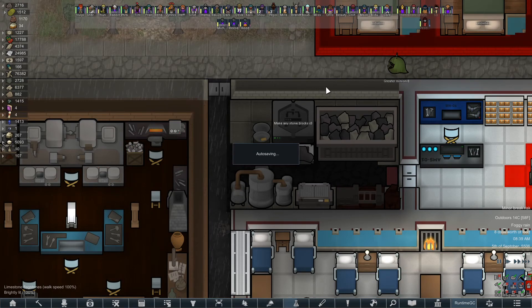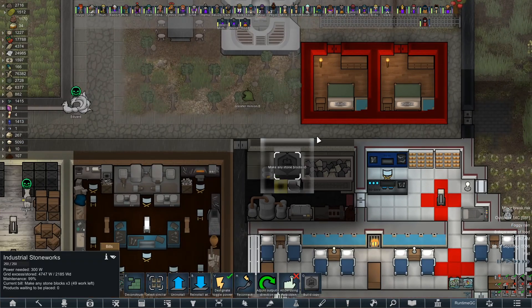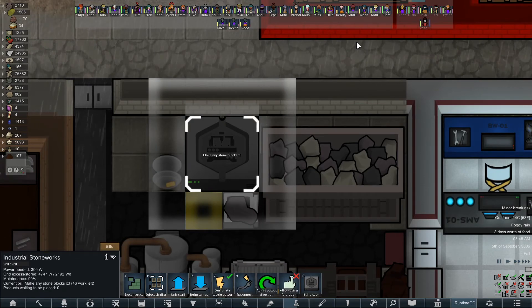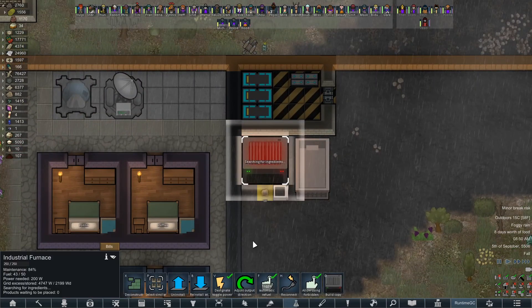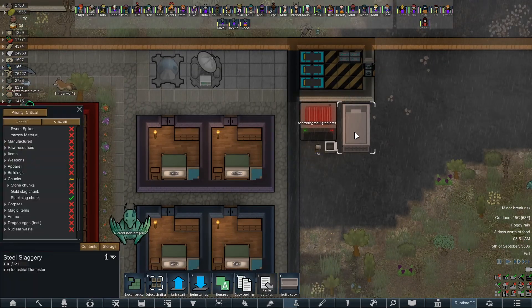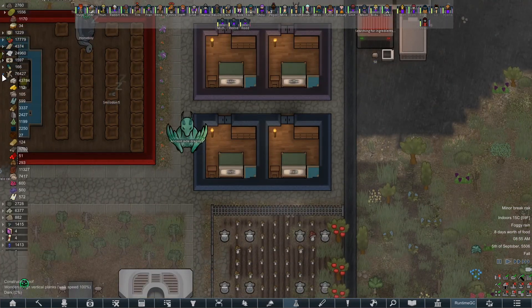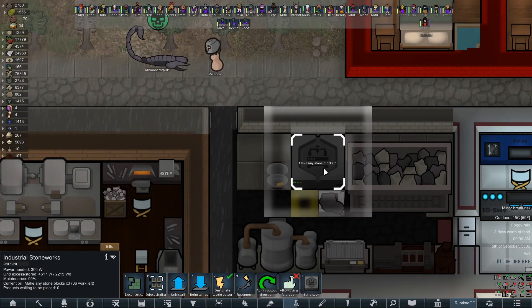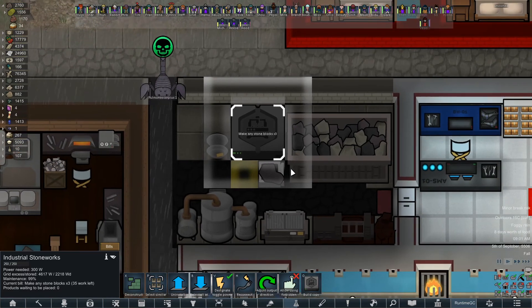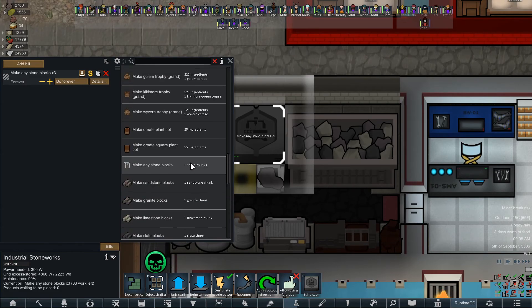Hey there everybody, Thet here and welcome back to RimWorld of Magic Royalty 1.2. We are making anti-stone blocks times three with automatic precision. We would be making steel slag, but we ran out of steel. To be fair, this one takes power but it does not take any fuel. So our industrial stonework can make industrial stone all industrial dang day.